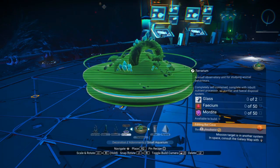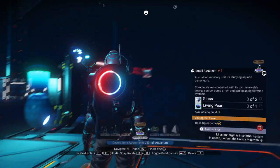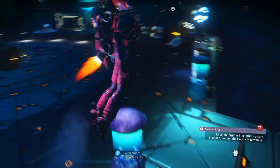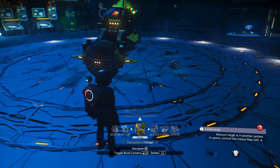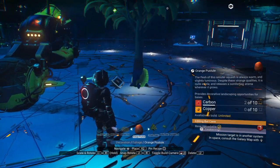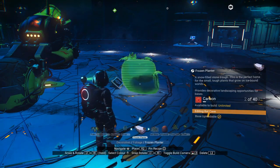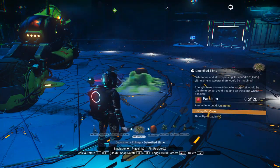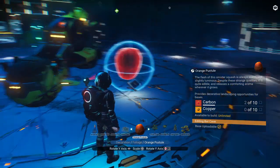You can't scale the terrarium or aquarium. You can't scale any glitches, which is unfortunate — I'd love to be able to do that, maybe in a future update. For foliage, you can scale all foliage — I don't think there's any foliage you can't scale. Try out what you can do with them; you can also rotate them like you can other stuff, flip them upside down and see what you can come up with.